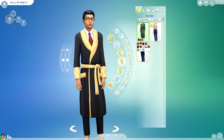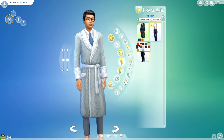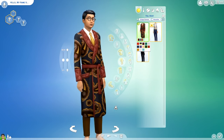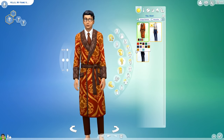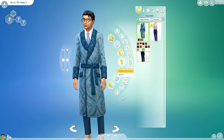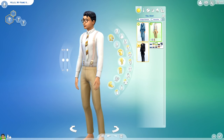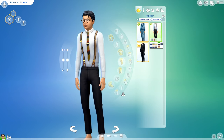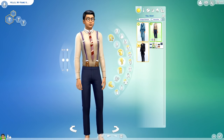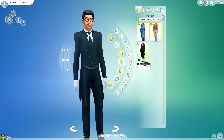Moving on to full body outfits — we have a male robe, much like the women's silk robe, in a multitude of patterns and colors. They did a really good job recoloring it to match multiple personalities. That giant paisley pattern is wild! Overall the robe looks very comfy — something I'd want to wear every day. Next is a suspender outfit that reminds me of Wolf of Wall Street; the suspenders are nice and so is the skinny tie with kind of skinny pants. A very sleek look I'll be using often.